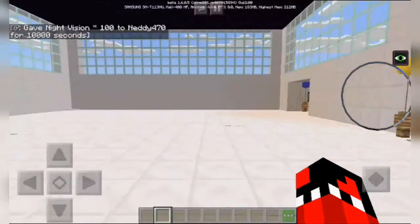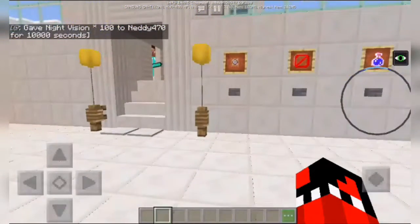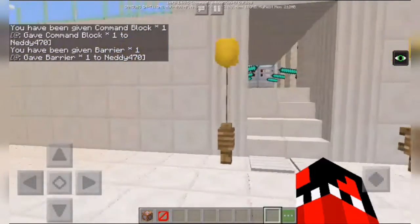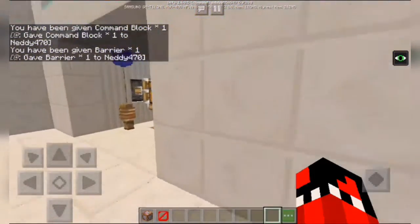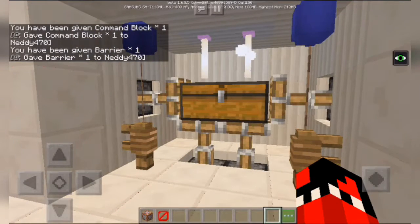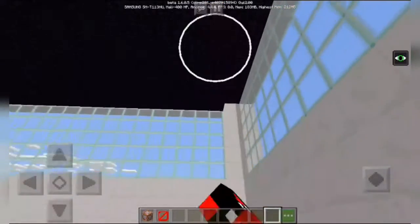Here we can build anything we want, and it will also give us a command block and a barrier block. Here are also the needed materials that you'll need if you want to build.